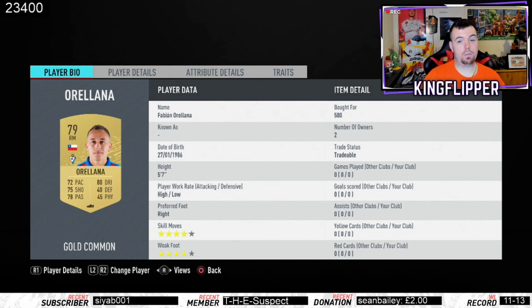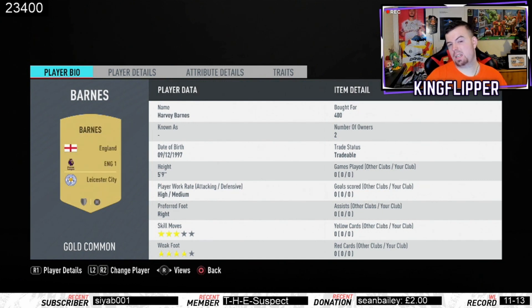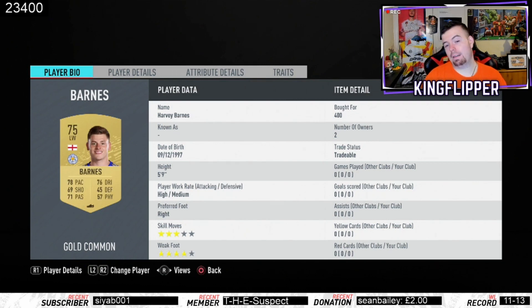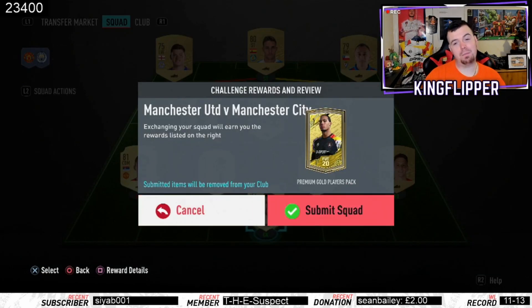You can use Ariana or Yanazai — Ariana was cheaper by about 100 coins — 500 coins bid. There are loads of Spanish 80-rated strikers you can pick up for 500 coins. Barnes at 400 coins bid — I've gone for him because of Madison, both being English, not because of the team. So this one was 5,950 coins — less than 6k. You get a premium gold players pack as well, a 25k pack.